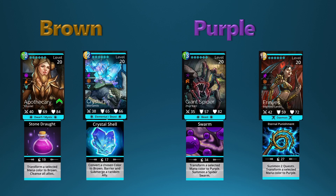Moving on to the last two colors, we have brown and purple. Apothecary is a really great mana converter troop for brown because it will cleanse all allies, and that's a powerful thing all through the game — being able to cleanse your troops from any negative status effects. It also has a low mana cost of 10, just like Valkyrie. We also have Crist Turtle, which converts a chosen color to brown and barriers and submerges a random ally. For example, if you have a lot of brown troops that also use green, and you don't want Apothecary conflicting with that green color,